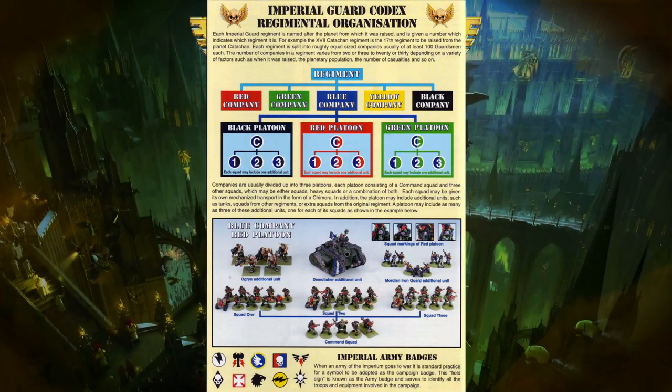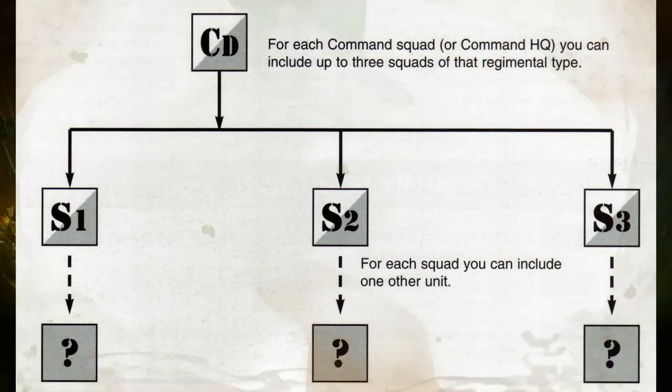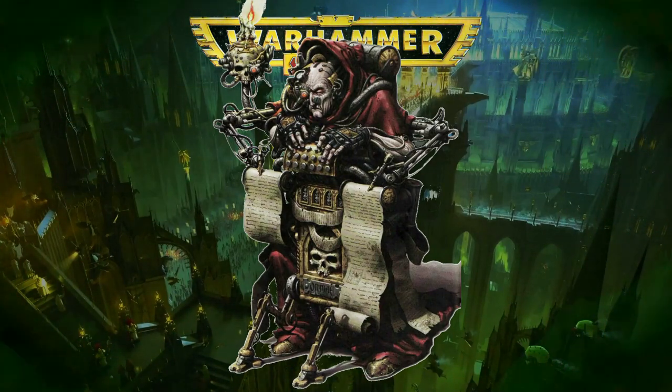In second edition, Imperial Guard armies follow a rigid structure. For each command squad, up to three infantry or heavy weapon squads may be taken, and for each of those squads taken, an additional unit — including normal infantry, heavy weapon squads, Ogryns, or tanks — can be taken. Sentinels are bought in squadrons of one to three, whilst each tank counts as a single additional unit. Chimeras are bought along with their units.